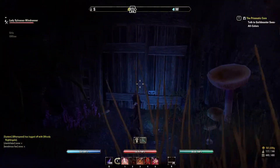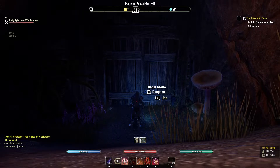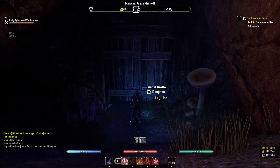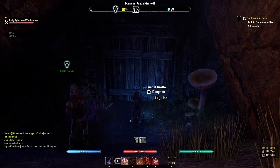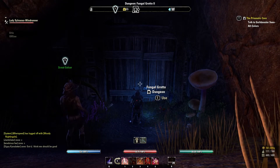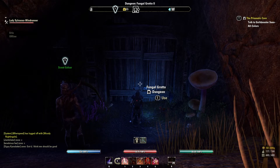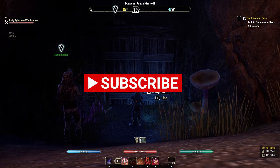Just run to the first boss, exit, rinse and repeat. I've tried to do the whole dungeon, but the gap between the first boss and the second boss was more than a minute — about a minute 30 to two minutes. And from that boss to the next is faster, but overall it seems quite fast just to go to the first boss, exit the dungeon, reset, and keep repeating. Alright, have a great day, happy Halloween, and thanks for watching.